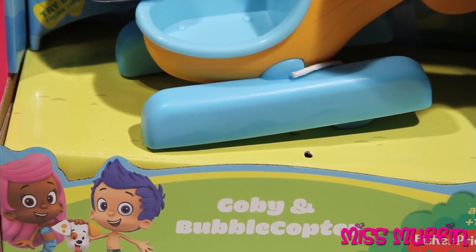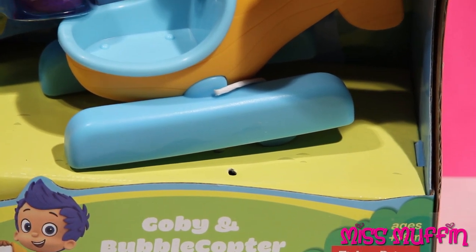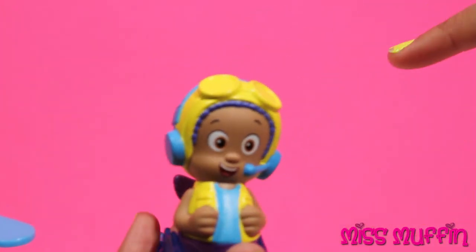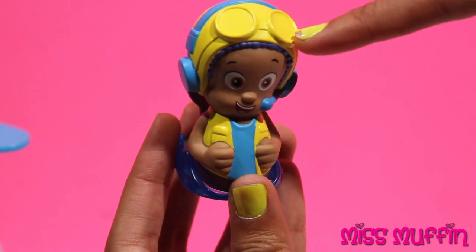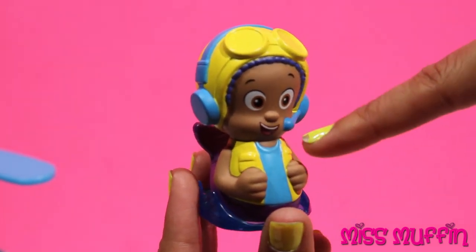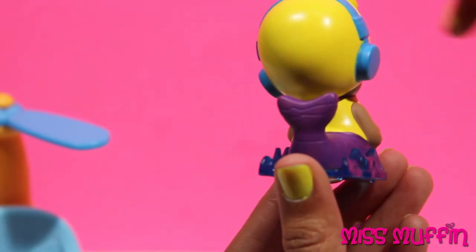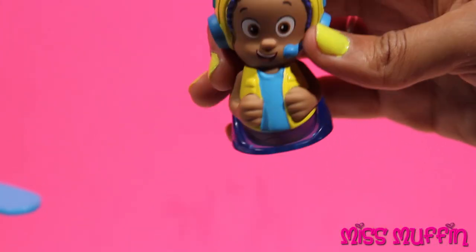Today we're going to play with the Goby and Bubblecopter Nickelodeon Bubble Guppies. So here we have Goby, and he's got his flight hat on with goggles and his earphones so he can speak into it. He's wearing a yellow jacket, purple fin, and he is all set, ready to go.